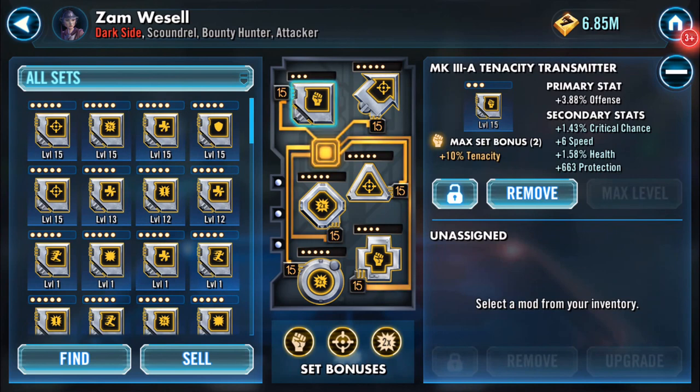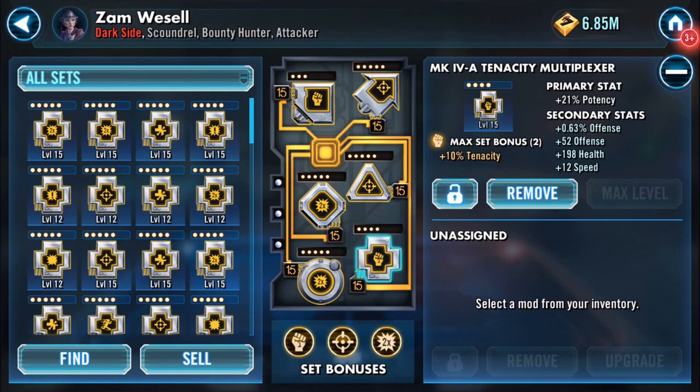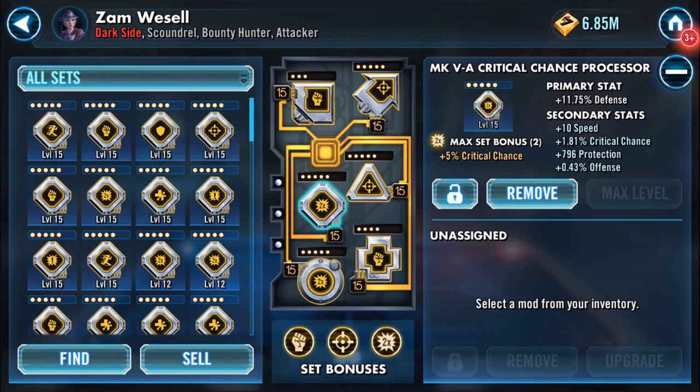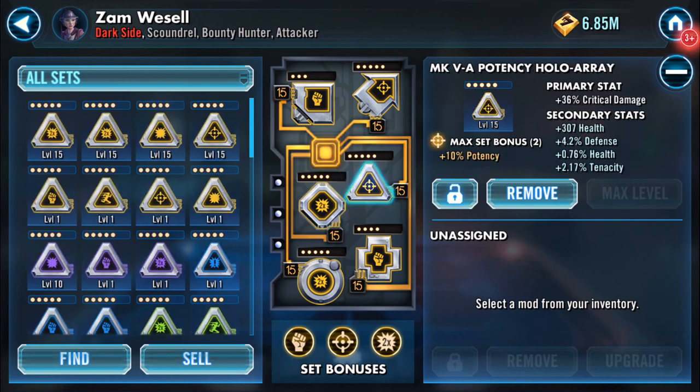Here it's a tenacity mod but it's got a bit of crit chance and it is there for speed. The reason it's there is because of its opposite which has got 21 potency and also 12 speed, and there's 52 offense on there. The data bus is 5 speed, we've got 10 speed on the defense, and that makes up the critical chance there.